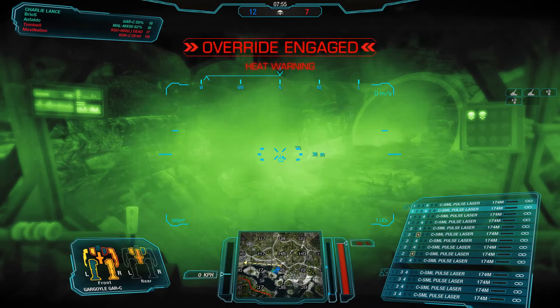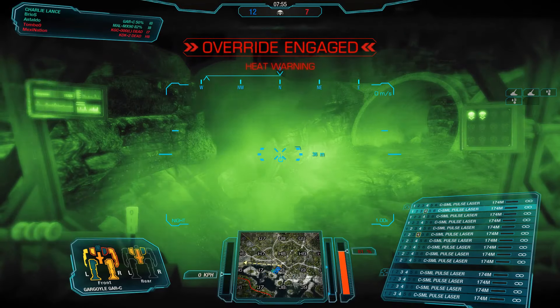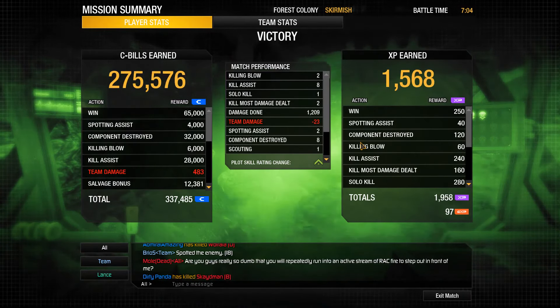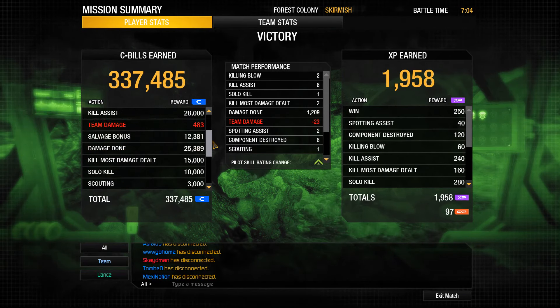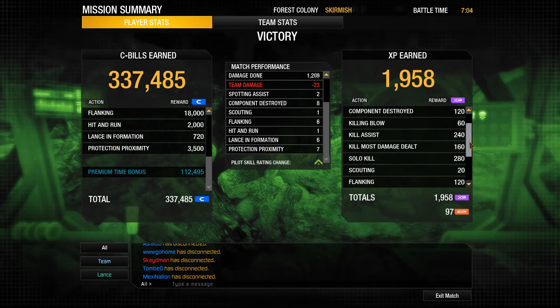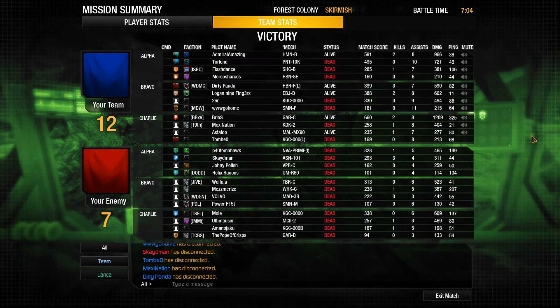So I survived that somehow. Severe heat issues, but with 14 small pulse lasers, what do they expect? 1,200 damage — my goodness, that's a lot of damage, but only two kills. Had only 1,958 XP, not great on C-bills, mainly armor damage. A score of 660 in this 14 small pulse Gargoyle — hilarious build.